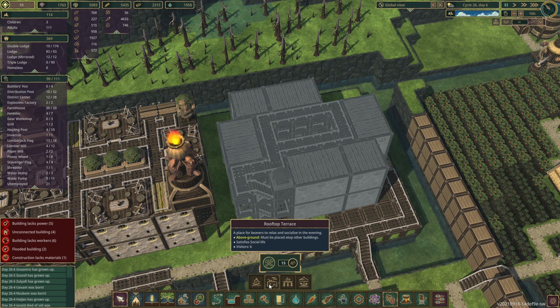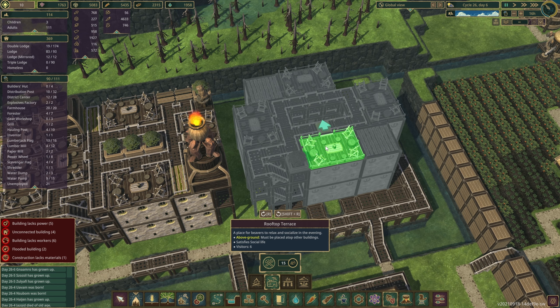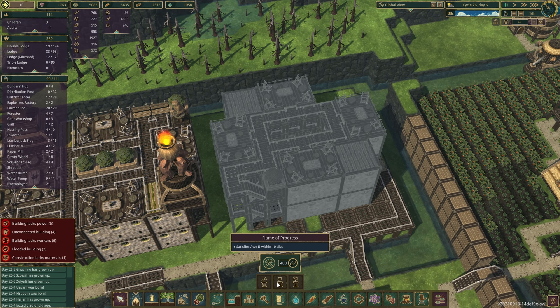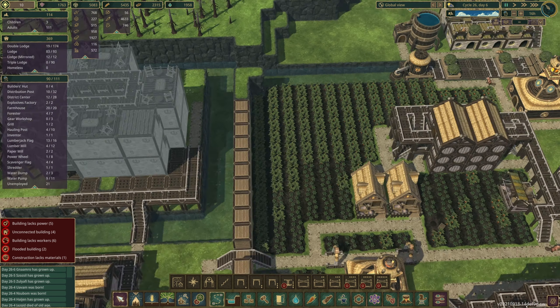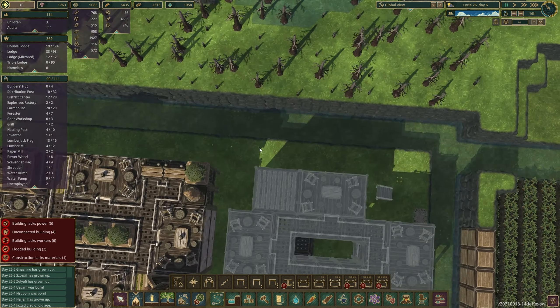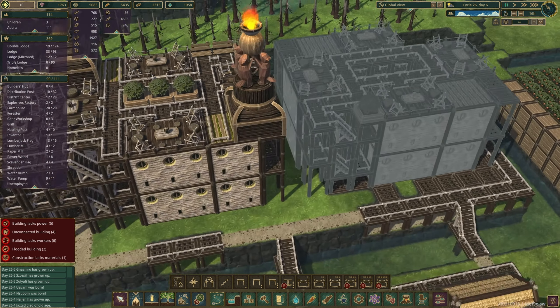Now go to leisure — the rooftop terrace — and place it on top of the lodges like this. Then you can go for monuments or whatever you like. But before that we need double platforms, not stairs — one, two, three, four. On the other side, mirror it — one, two, three, four — or just use standard platforms.